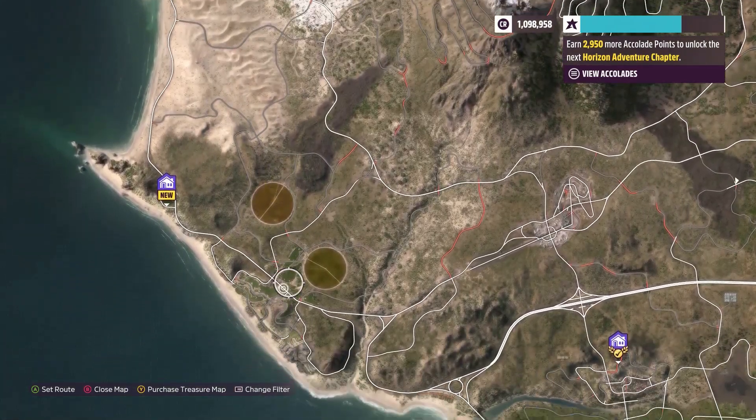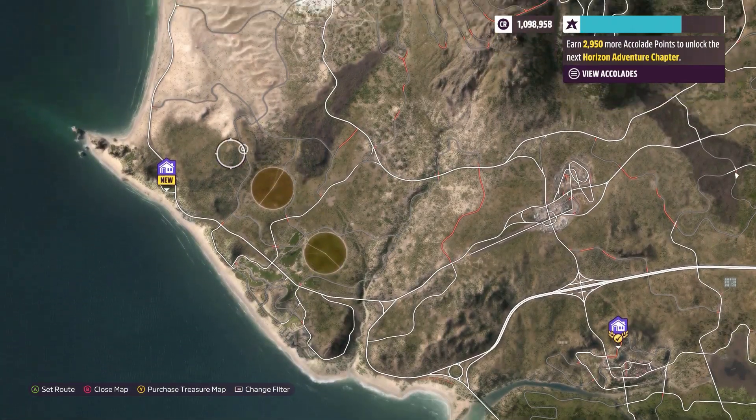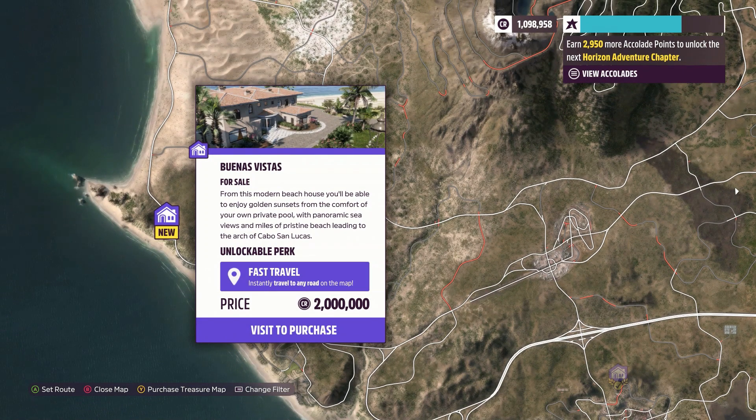It is this house on the far left, next to those two landmarks over there. If you buy it for two million dollars, you get fast travel instantly anywhere on the map.